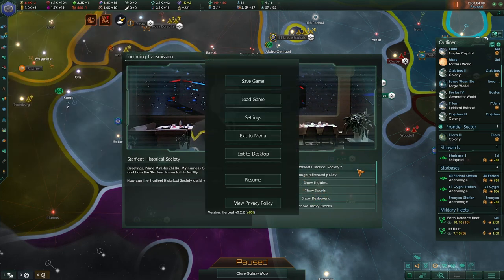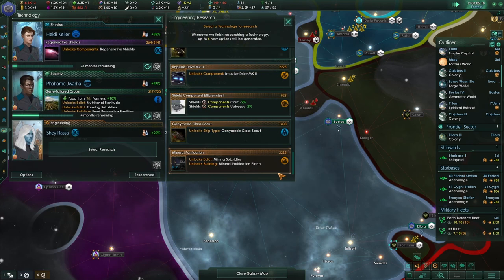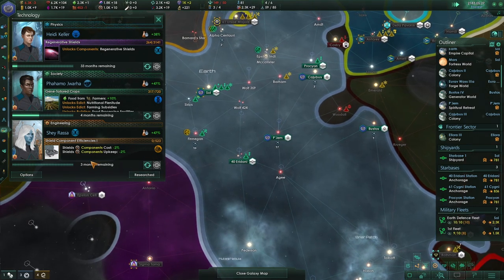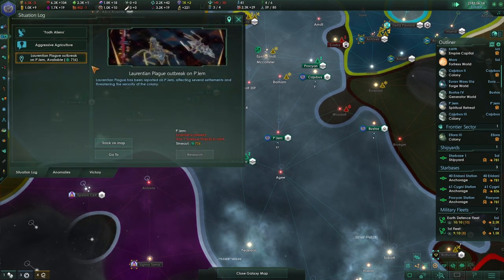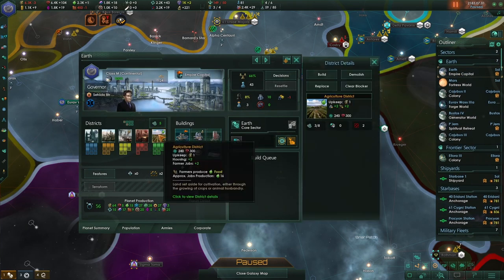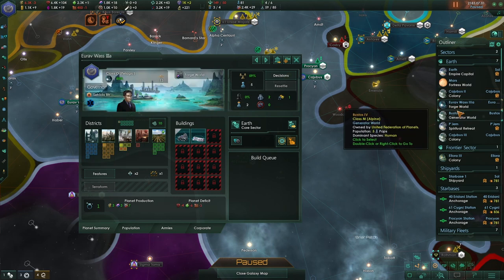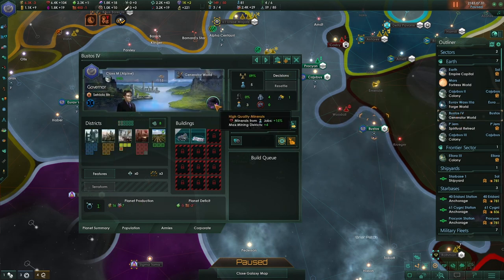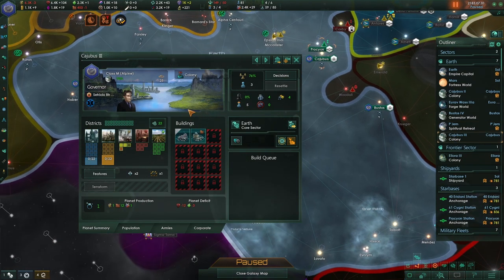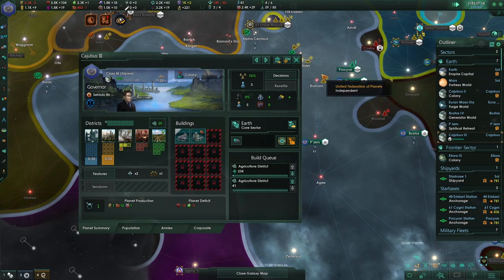We're going to say goodbye to the Emmet frigate for now. New research — let's go for the component reduction, it's only three months and it's a cheap option. We need two agricultural districts — let's go here. We currently have none that do food but there are lots of districts here, so let's go for the agricultural districts. That way we'll at least have two built.